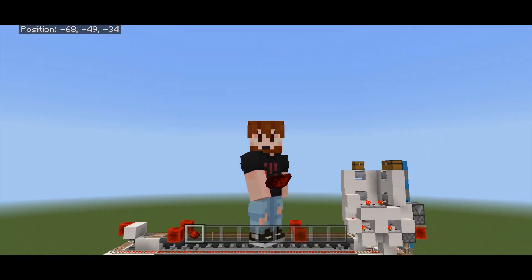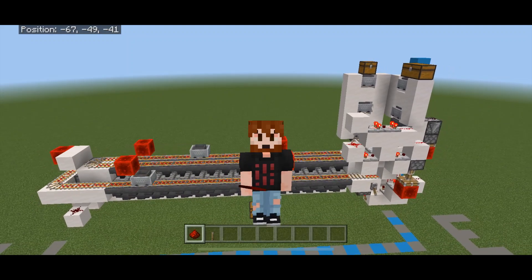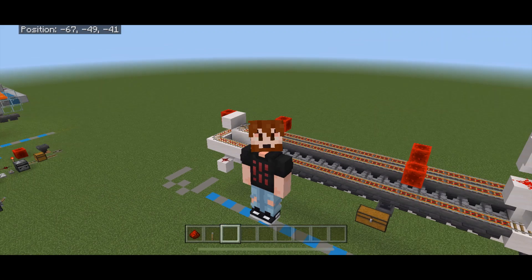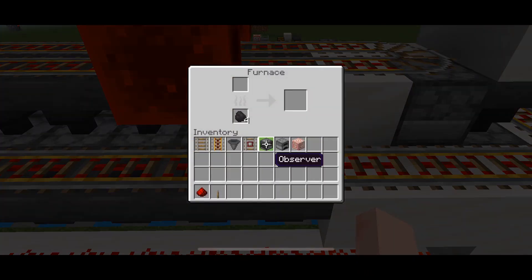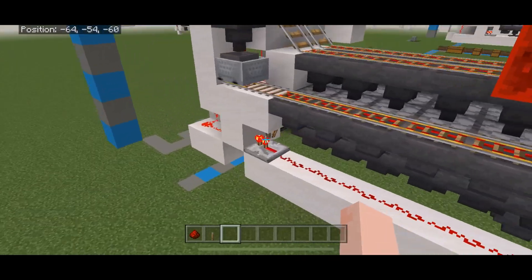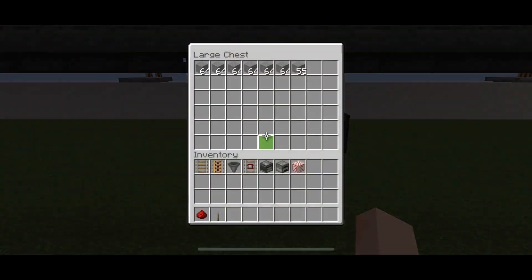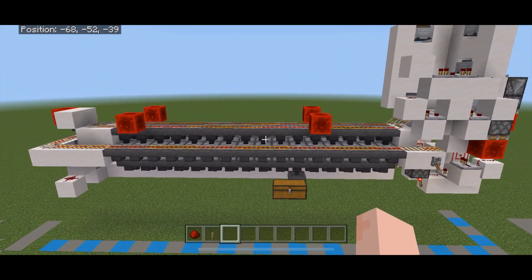We're going to put it in four times speed and let this bad boy run. It doesn't take long to get your seven stacks out - it's a fairly simple, well-oiled machine. When it's done smelting, that furnace shuts off, turns this line back on, depowers those torches, and the minecart stops running. All of your items come down here into this chest completely full - fully automatic. You can tuck this thing behind the wall or under your floor with item elevators or whatever your favorite flavor is.